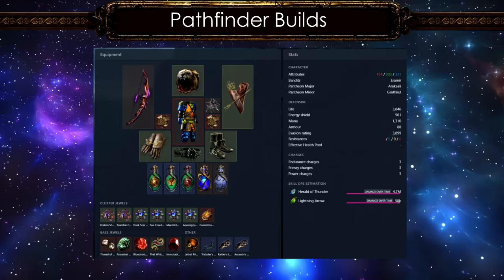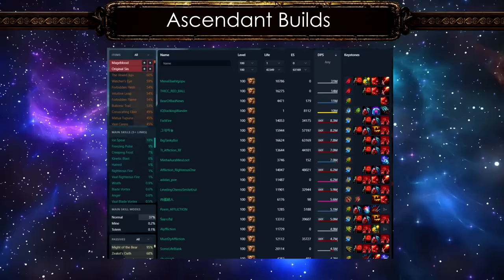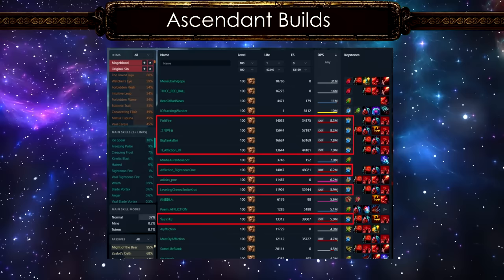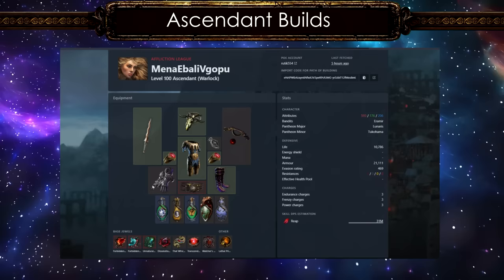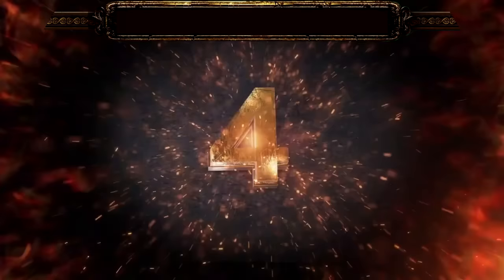Pathfinder is also the class used for the poison version of Herald of Thunder autobombers. Third on the rank is the Ascendant. You might be expecting aura stackers and ward loop builds, but this time we have life-stacking righteous fire builds led by some pretty cool budget RF builds worth checking out. This one looks pretty simple using the Entropic Devastation gloves. We don't see that many Impaler spell builds but this one looks quite amazing with a set of mid-budget items.